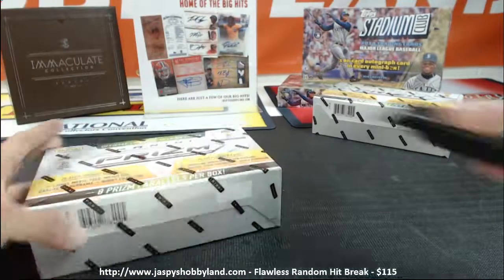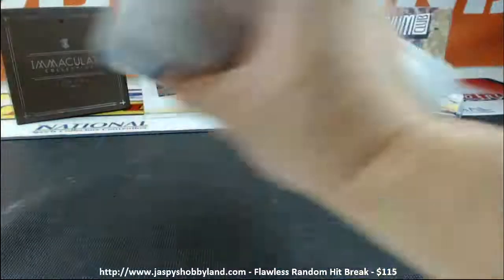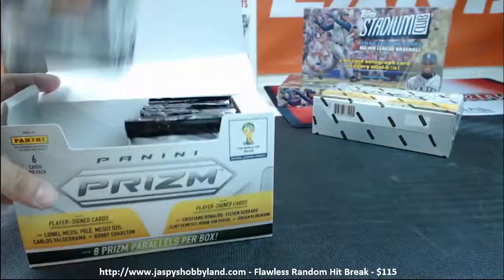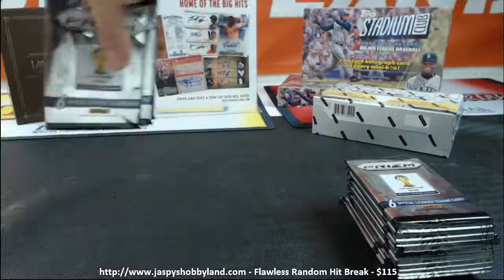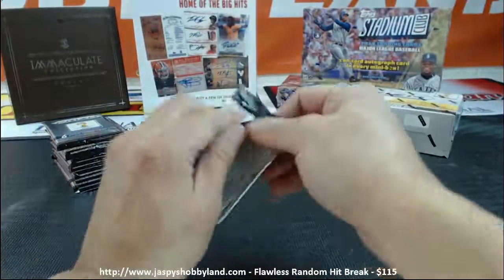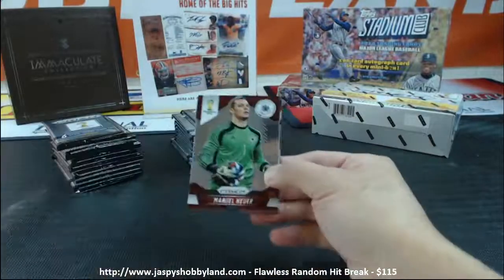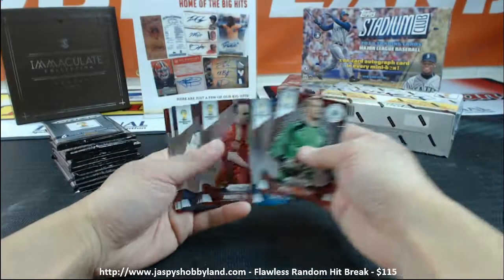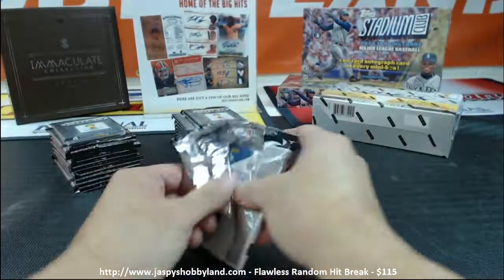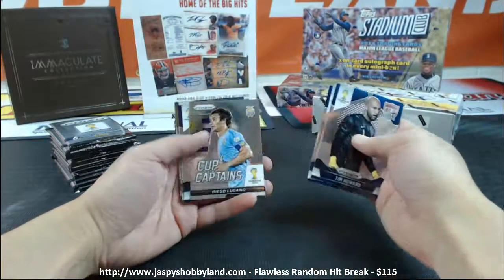Okay, last two boxes here — Panini Prism. Two autos so far — Cristiano Ronaldo and Wesley Schneider. We really want to get some more signatures out of here. Rafael Miranda. See what happens here — Timmy Howard, incredible saves. Cup Captains.